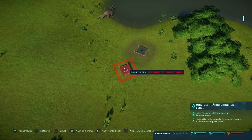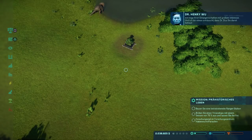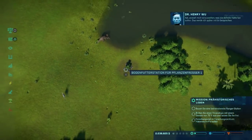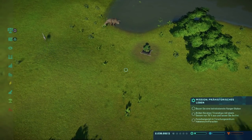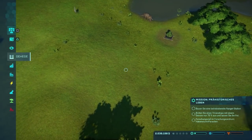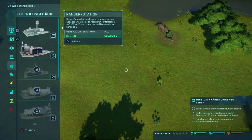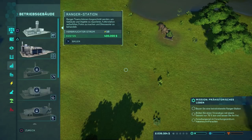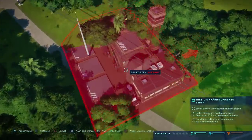Ich baue eine Futterstation. Dr. Wu – ich bin etwas enttäuscht, dass Dr. Wu sie damit betraut hat, anstatt mich einzuweihen. Das werde ich später mit ihr besprechen. Dr. Wu ist ein bisschen stinkig, Leute. Mission Prähistorisches Leben: Bauen sie eine betriebsbereite Ranger-Station. Ranger-Teams können losgeschickt werden, um Gebäude und Objekte zu reparieren, Futterstationen aufzufüllen, Fotos zu machen und Dinosaurier zu behandeln. Sowas ist ganz wichtig – und sowas ist auch richtig groß, sehe ich gerade.